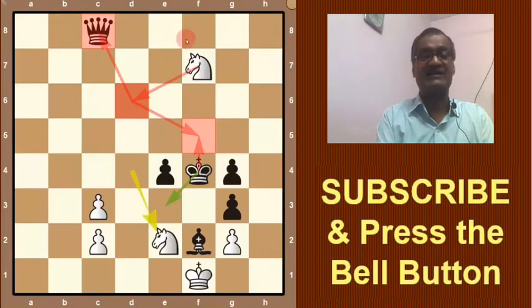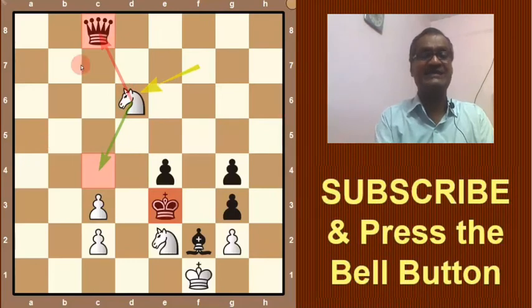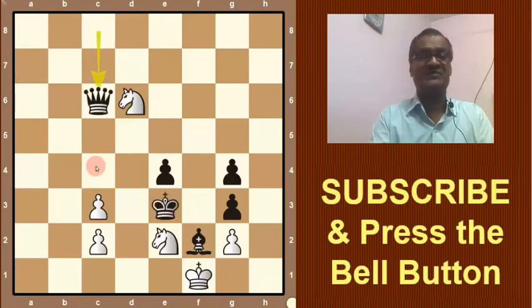King cannot go back to that square because the knight will come to d6, forking king and queen. So the only option is king goes to e3, and Nd6 is played, threatening this queen and also threatening to come to c4 for checkmate. Black is bound to save this square, so he plays queen to c6. Then white gives check on c4.